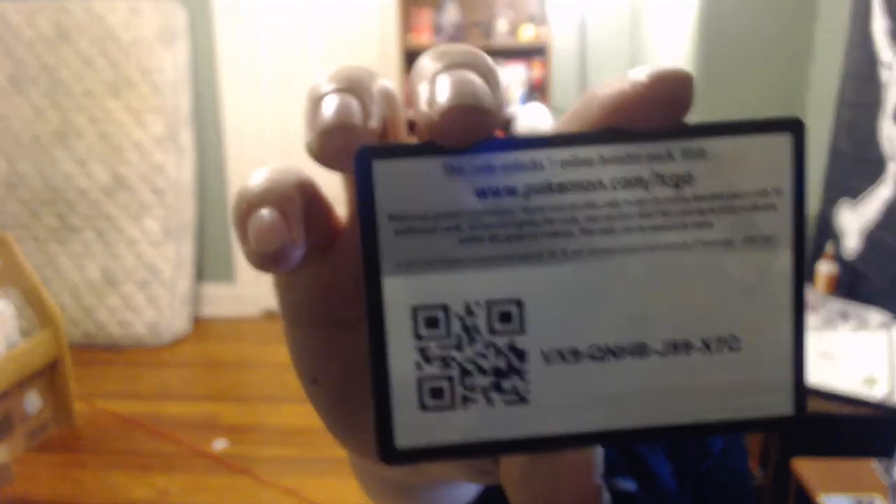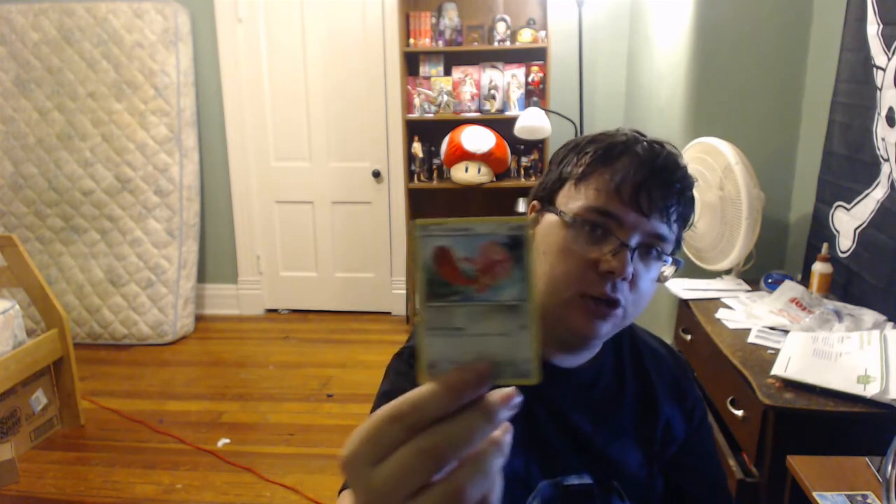This is a Furious Fists pack. Here's the code. Starting off with Raichu — the evolution of my favorite Pokemon. A Sail Fossil. Scrafty. Pat Trap. Slakoth. Noibat. Eevee. Lickitung. A Magmar reverse holo. And I'm just going to butcher this — Hariyama. Do not know how to say that.